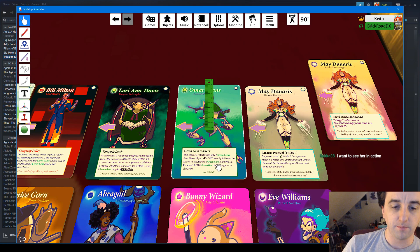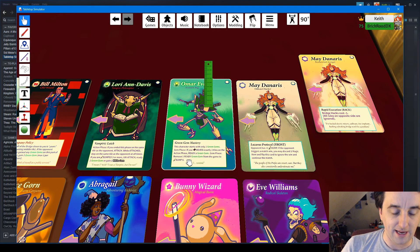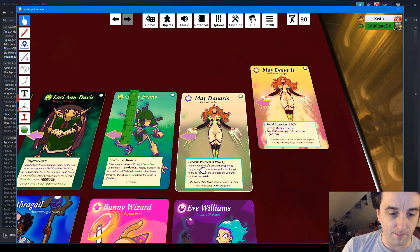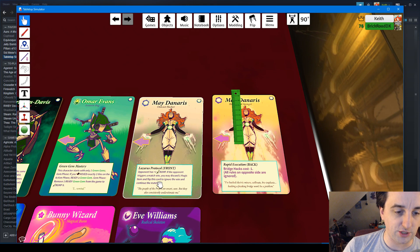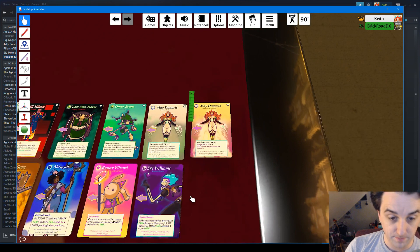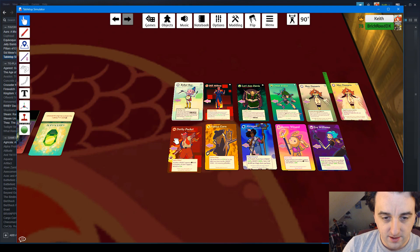Omar Evans is a weird one — starts with only two green gems. If you move exactly two tiles on the action phase, you get a green gem, so he can get gems really fast but has a max of two. On the gem phase, he has an extra action: remove one ready green gem from the game to bump six — a really powerful super move usable basically twice a game. May Denaris starts off weak — opponent has plus one bump — but if the opponent triggers a match win, you can discard one magic item and flip this card to ignore the win and continue. Then bridge hacks cost minus one in her powered-up form.